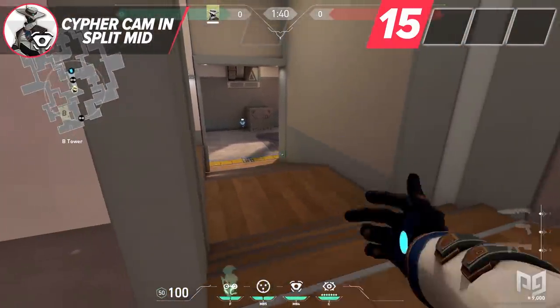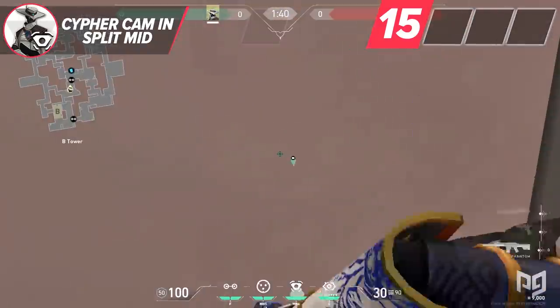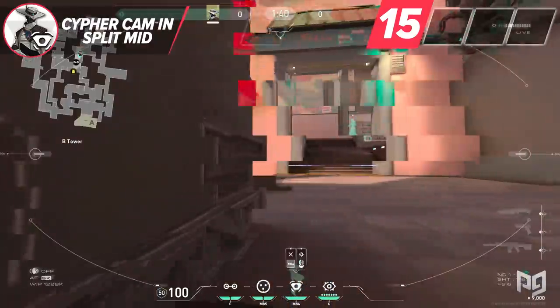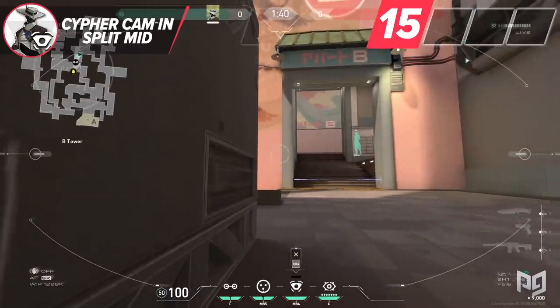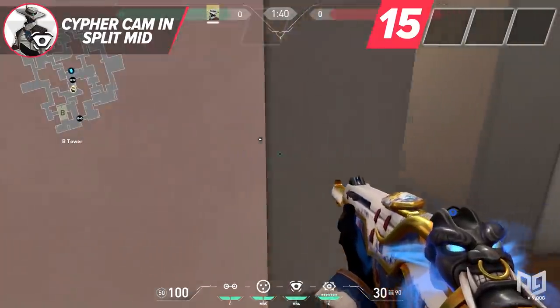Enemies will have to hard clear this and often they won't be ready to deal with the play. It is a great mix up if you also have other players in heaven with you that are ready to peek off your camera. With Sage out of the meta, this is a great way to deal with the mid aggression that a lot of players have a hard time dealing with now.